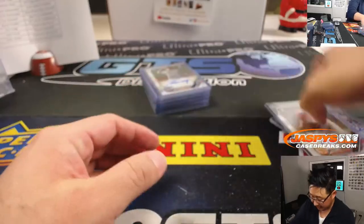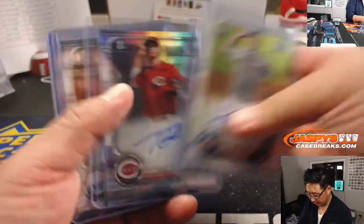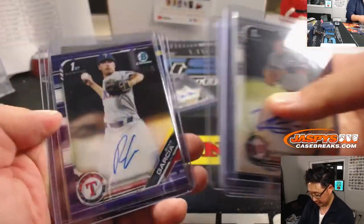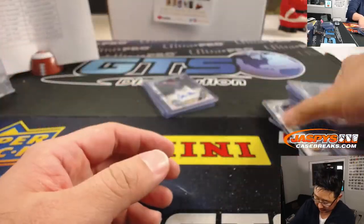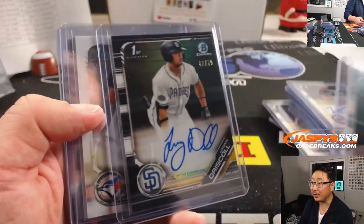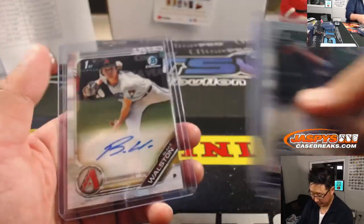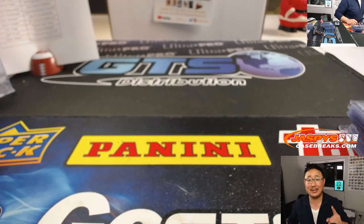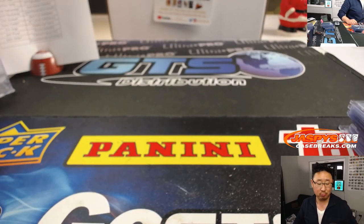And this is your autograph recap. Josh Wolfe — a couple Dodgers in this one. We haven't seen any Dodgers in a minute. So some nice stuff out of here. Thanks everyone for getting into the act. I like those black parallels, I think they look really sharp. Really appreciate everybody getting in. Thank you, thank you, thank you. We will see you next time for the next break. This is Joe, I'm out.